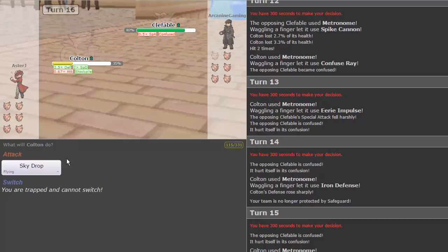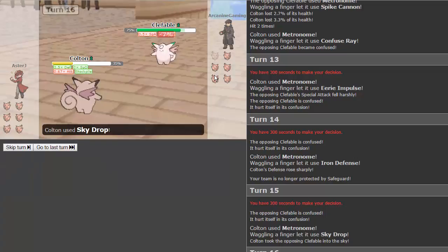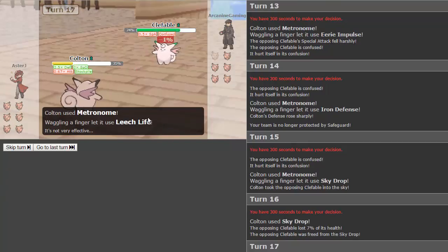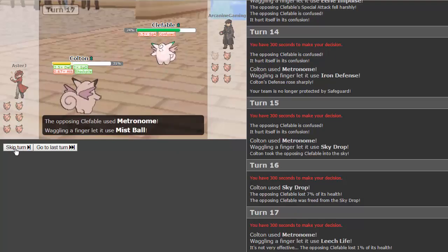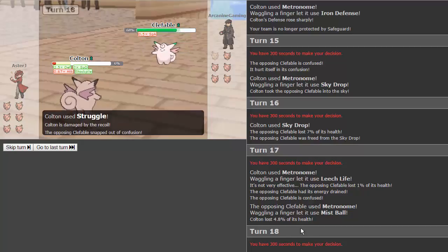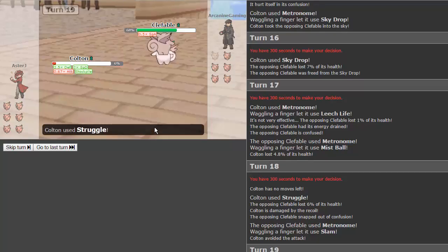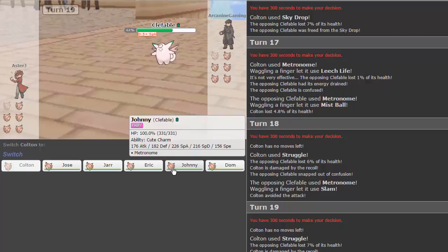We go for sky drop — just the animation of two Clefables in the sky right now, it's amazing! He doesn't get to use a move. We go for leech life, which doesn't do much. He goes for mist ball, which won't hit us for much either. He's going to need something strong to take us out. We're in struggle already — it's turn 18. Colton's had a good run, but we have to go for struggle, and that's it for Colton.